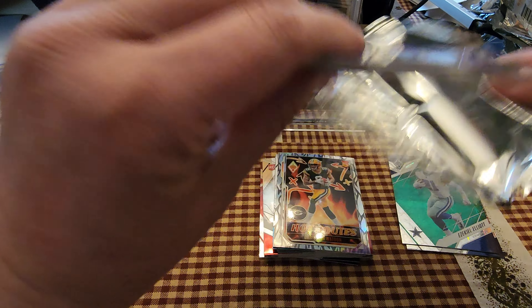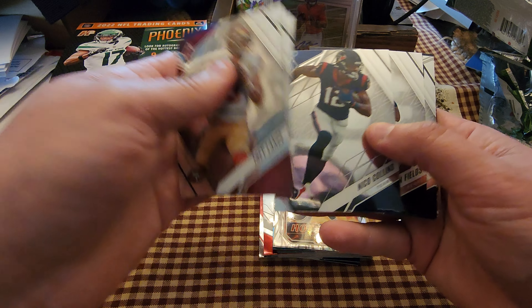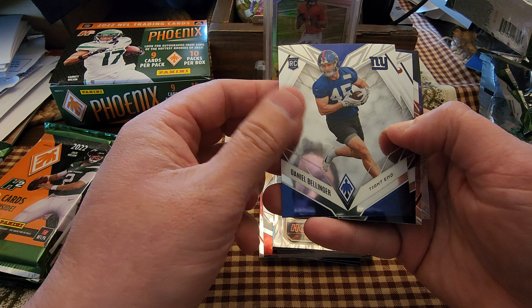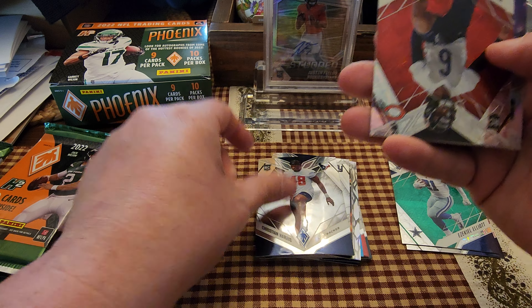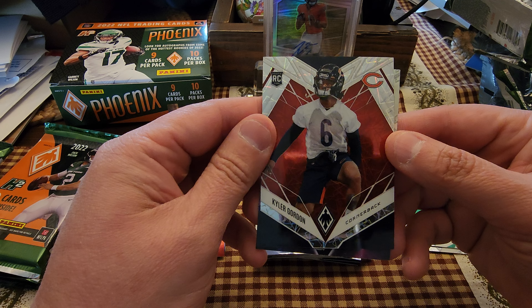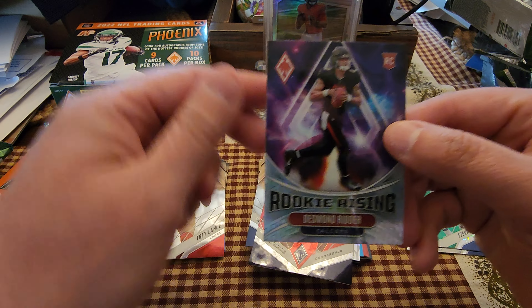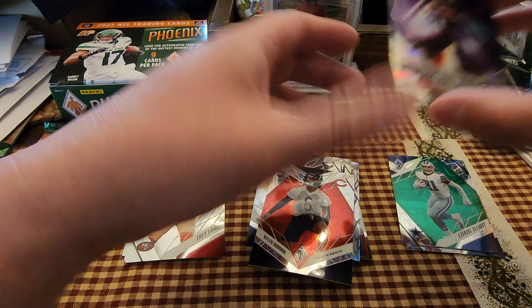I saw Desmond Ritter on the back — that's going to be an insert. Trey Lance, Mark Andrews, Robbie Anderson, Nico Collins, Justin Fields. Daniel Bellinger on the rookie, Christian Harris on the rookie. Kyler Gordon upside down, and rising rookies is Desmond Ritter — I don't think that's numbered, nope, it's not.